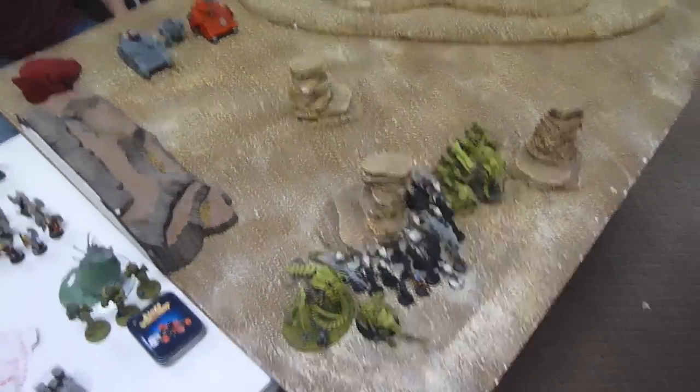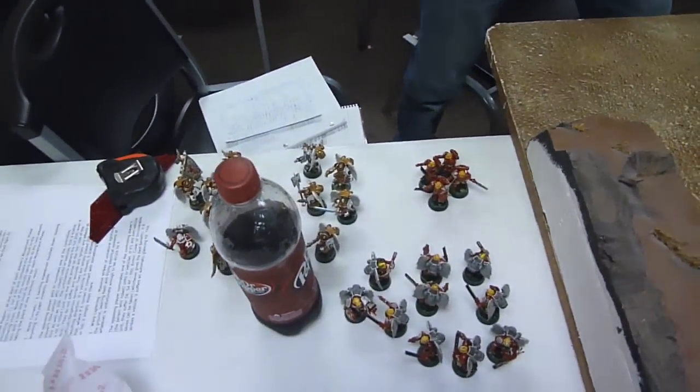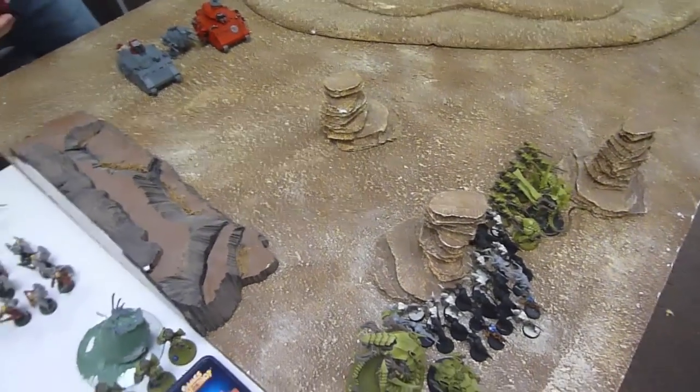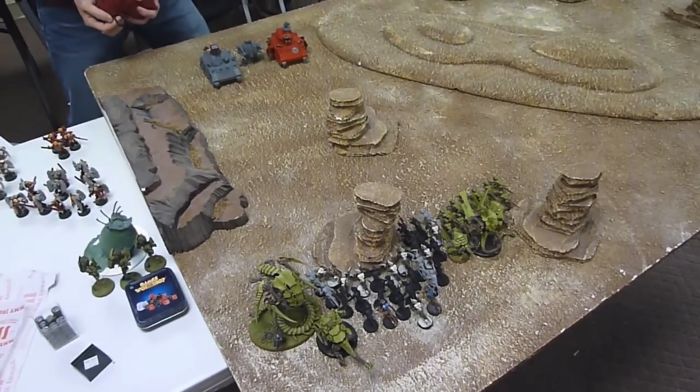Here's our deployment. Blood Angels are going first — that's what they have on the table. Everything else will be deep striking. That's what I have, and there's a whole lot of board not being used, but that's okay because it'll be fun. I tried to seize the initiative but didn't get it.